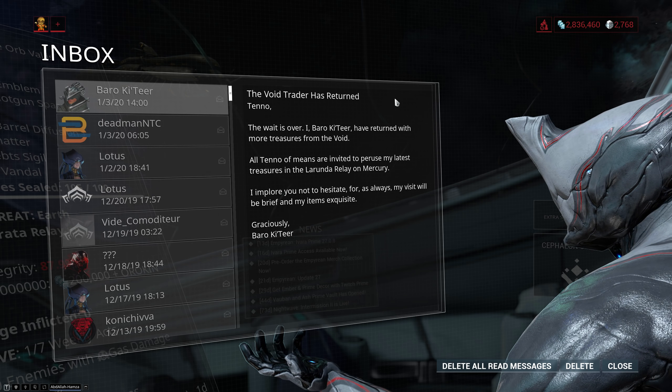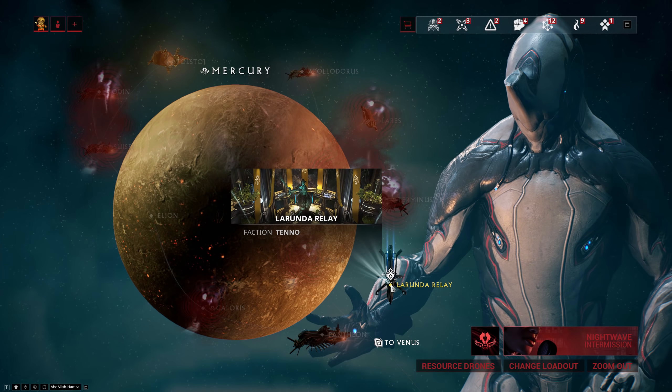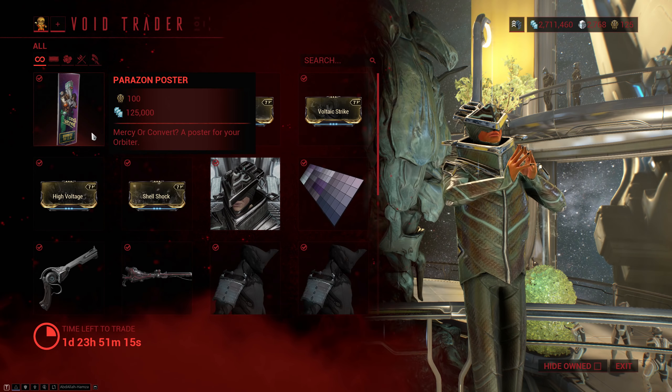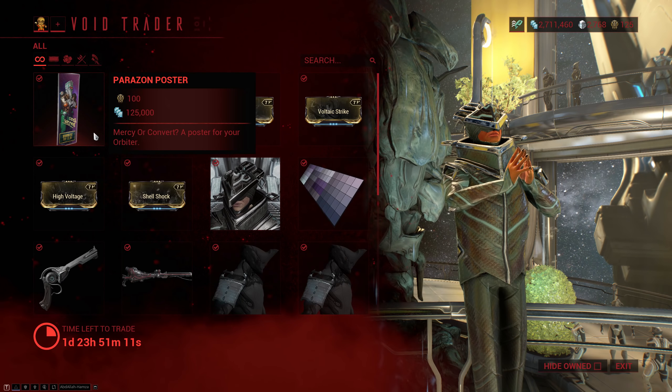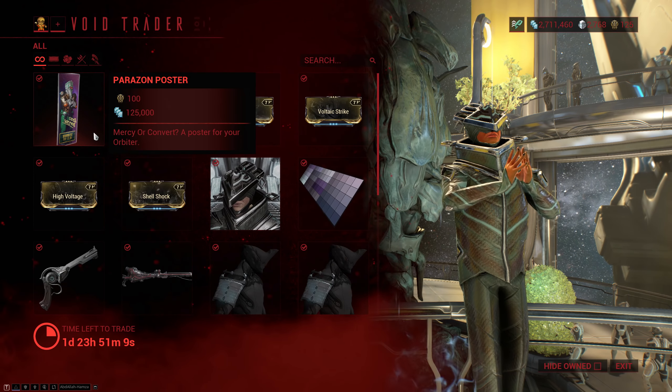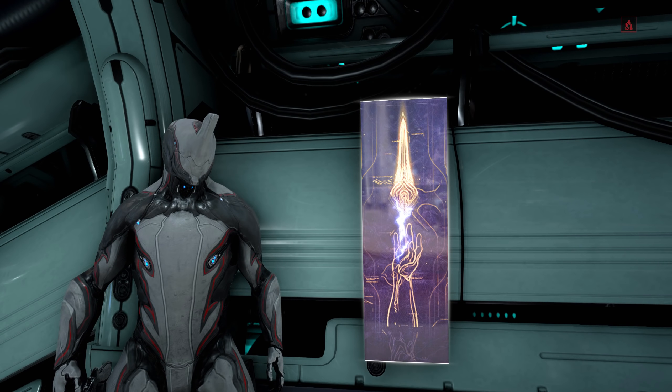Welcome to another Warframe video. Baro Ki'Teer is once again on PC at the La Runda Relay on Mercury. The new item this time around is the Parazon poster and I don't quite know why the preview looks like that, because the poster looks nothing like it when you actually put it down in your orbiter. But it is a very cool poster.